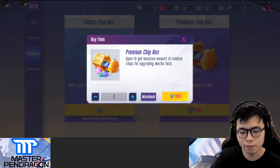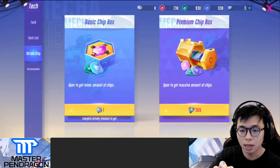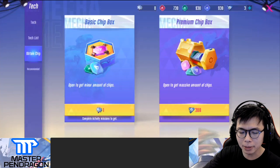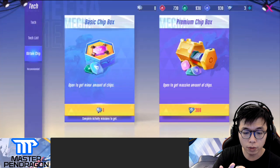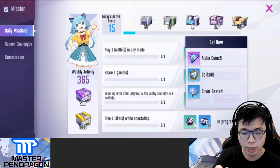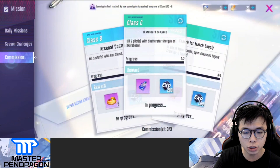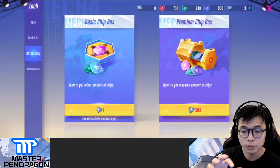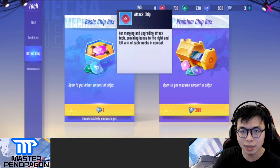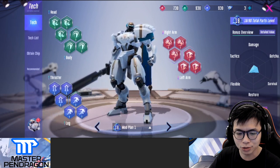Another way to get alpha coins is by leveling up different pilots. The alpha coin packs give more chips, but the chips are random — not guaranteed — and that may be subject to change. You can also get gear by doing daily quests: you get two silver gear, then four more, then five, that's basically it. Make sure to do all your missions, commissions, and clan missions if you want more alpha coins. The premium pack gives more than the basic one, but when you open it, it's still random — which is why I call it pay to be fast.